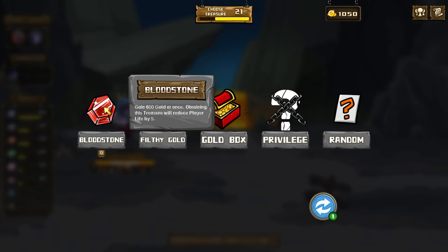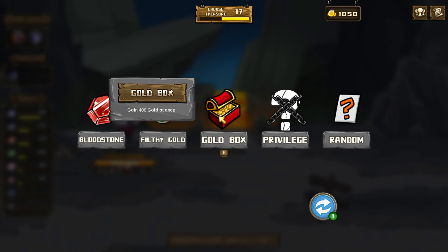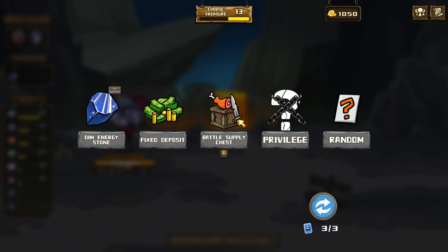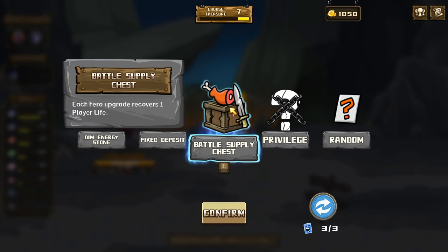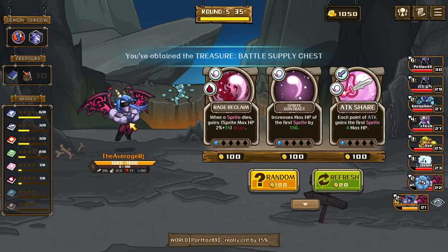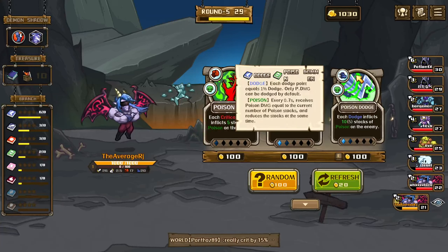Bloodstone — gain 6 gold, lose 5 health. When round starts gain 70 gold but skill store increases by 10. Gain 400 gold at once — unlike those energy stones. We get battle supply chest again. Let's just do this — this won't help this last round. He lost 5 HP. We'll do none of these, do dodge.